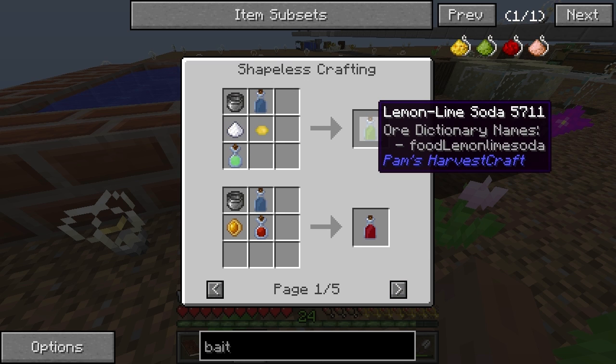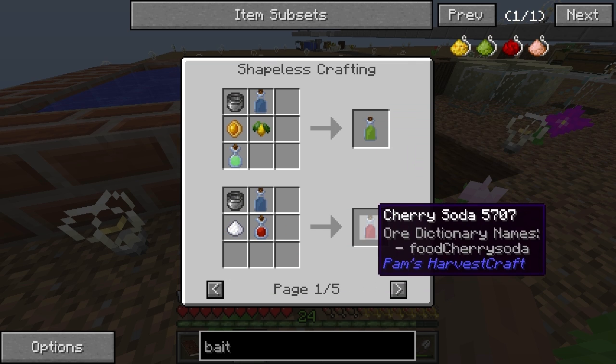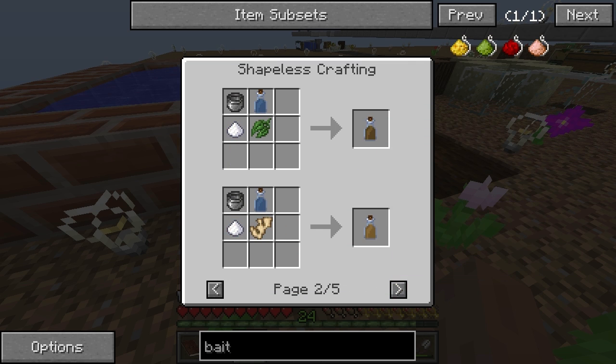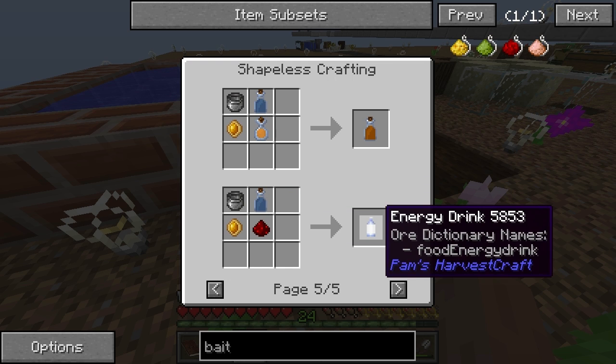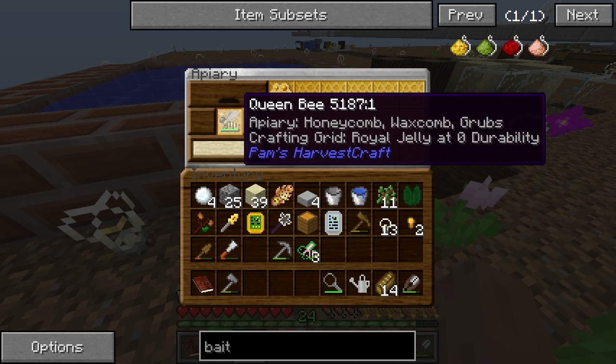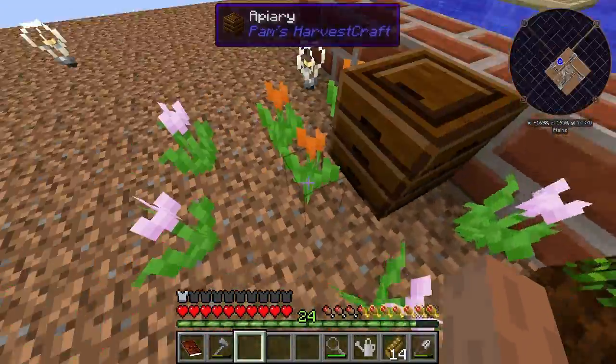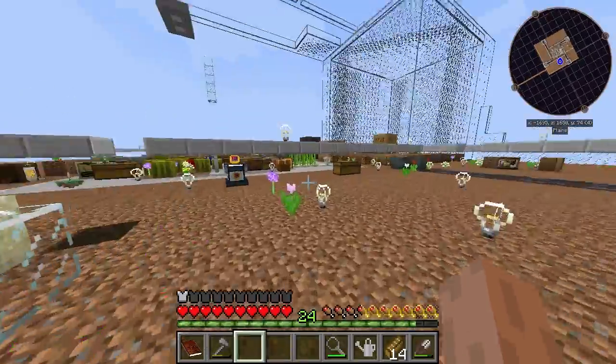What does the bubbly water do? It's a very different storage as well. I like that. That's pretty cool. Energy drink - drinking electricity. All right, so that's good. And this, I think, with these flowers doing something. Good.